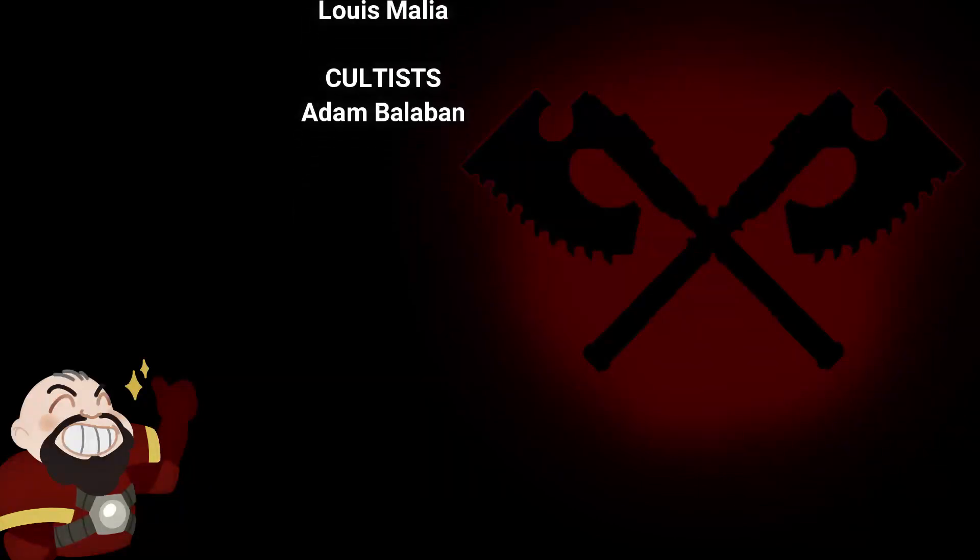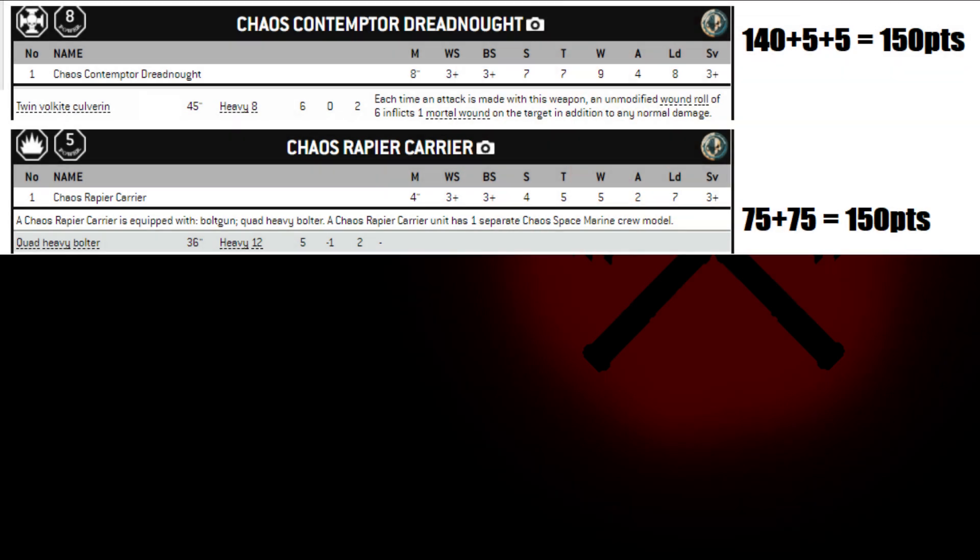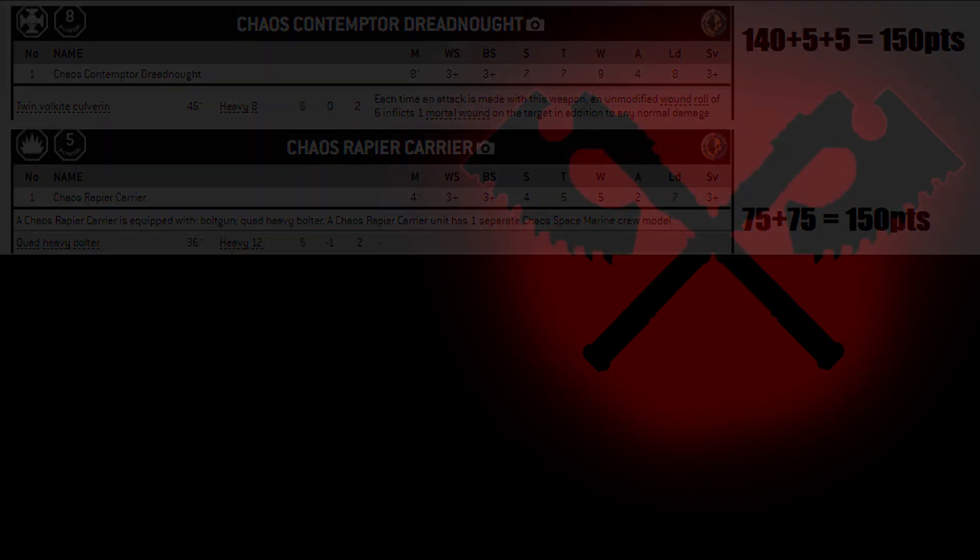Whilst playing around with lists and running both Volkite Contemptors and the quad heavy bolters, I realized one Contemptor is exactly the same cost in points as 2 of the rapier batteries. So I wondered what an efficiency comparison would look like utilizing 2 of the rapiers vs 1 Contemptor — and well, here it is.